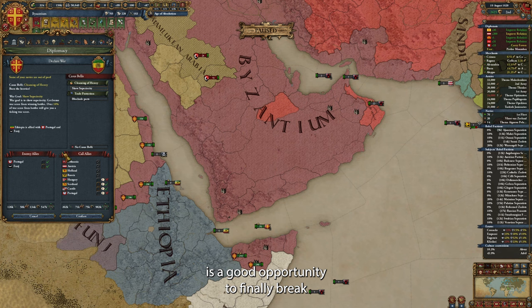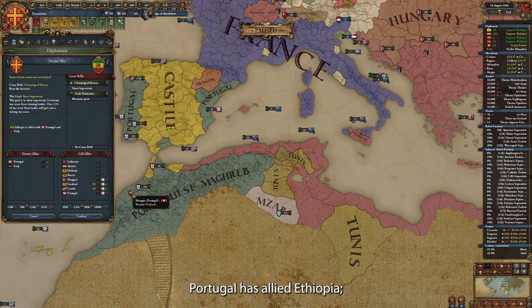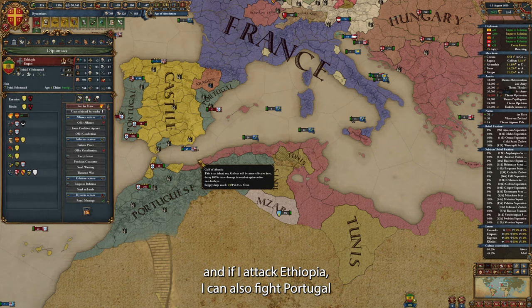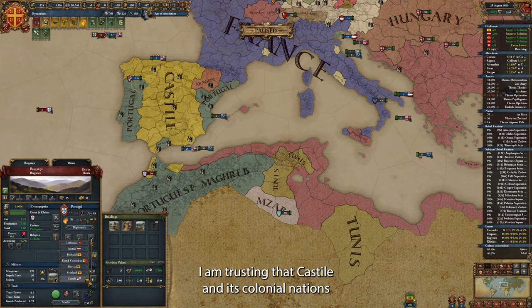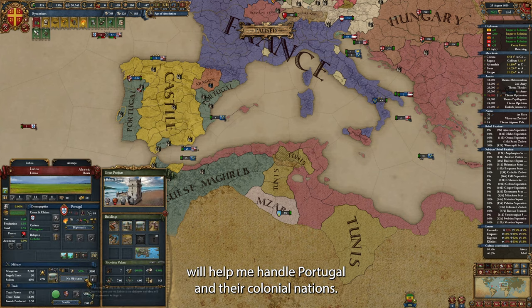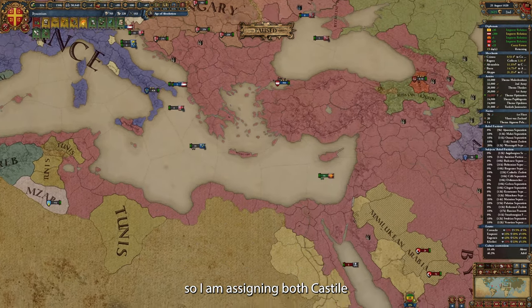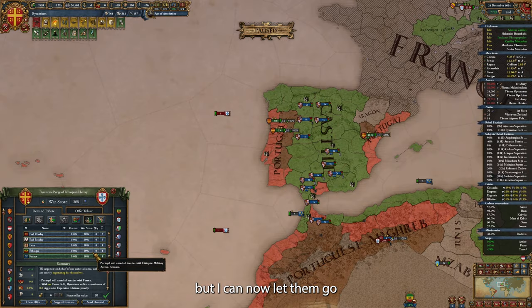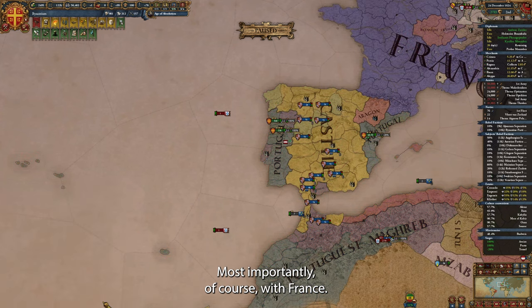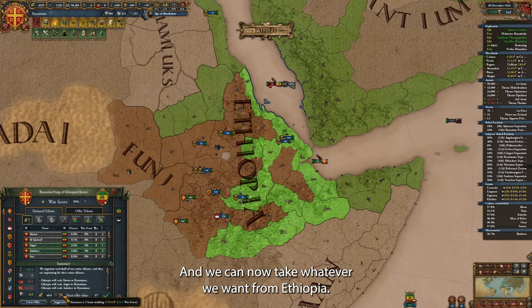Here is a good opportunity to finally break the Franco-Portuguese alliance. As it happens in a lot of games, Portugal has allied Ethiopia, and if I attack Ethiopia I can also fight Portugal without bringing France into the fight. I'm trusting that Castile and its colonial nations will help me handle Portugal and their colonial nations. I also want Russia to send their troops over to Portugal, so I'm assigning both Castile and Russia to siege the Portuguese ports. It took a while to break the Portuguese will to fight, but I can now let them go in exchange for dropping their alliance with France — and they're willing to ally me again once I am at peace.